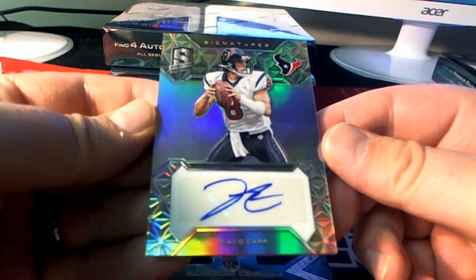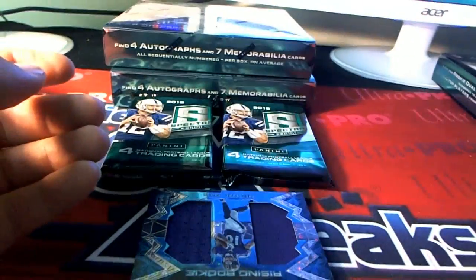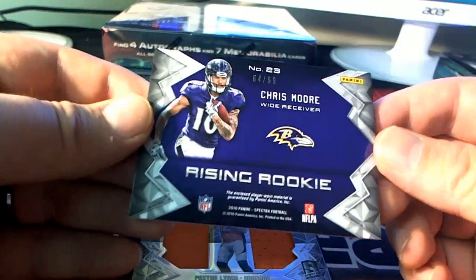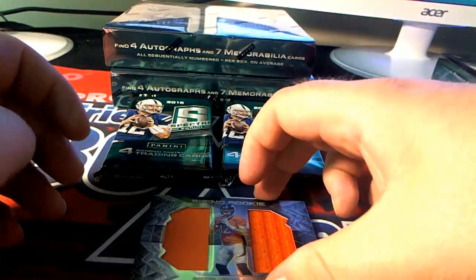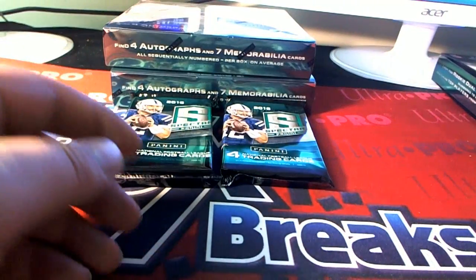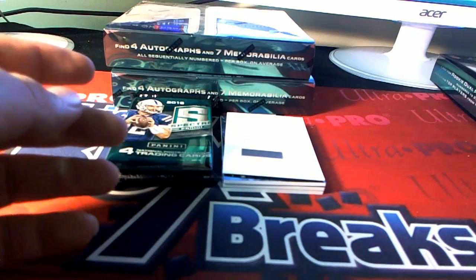Next one here is David Carr — right there, Derek's older brother, 32 of 99. Houston — that is Bill R. coming out to you. Next one here, we got a Chris Moore Ravens rising rookie duel, 64 of 99 for Baltimore — that's Joe F. coming out to you. There's a Paxton Lynch duel rising rookie for the Broncos, 139 of 199. Denver — that is Tom L. Uh-oh — redemption. The old redemption.